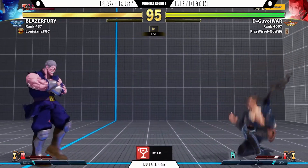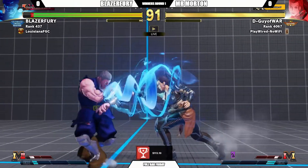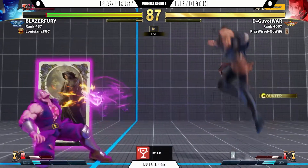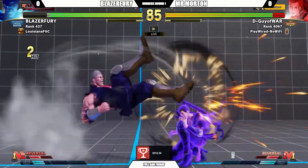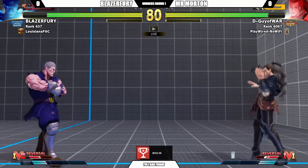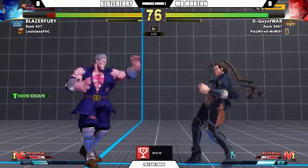We've got our first match on: Blazer Fury with Mr. Morton. And there's a skin I've not seen before. Who do we have on the other side? Oh, it's Rose! Dictator, sorry — Dictator and Rose. We're seeing Dictator and Rose here.